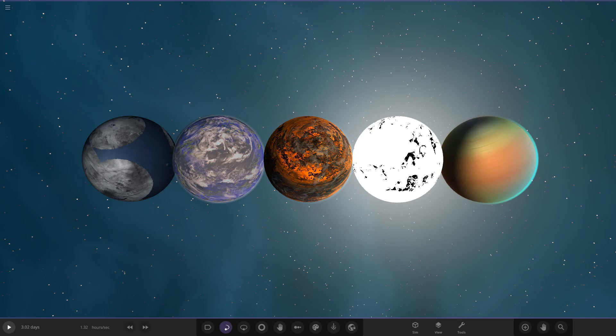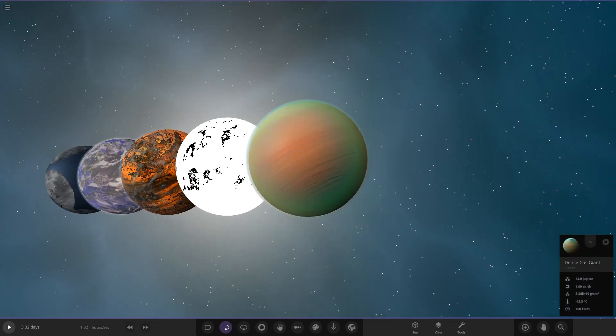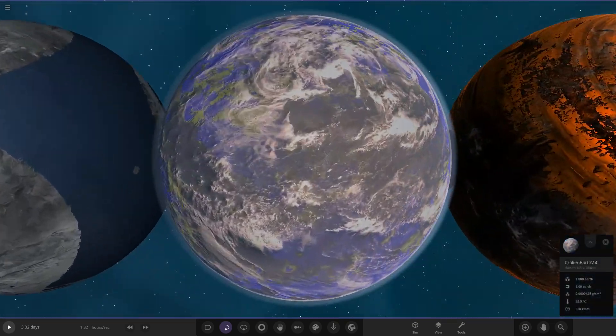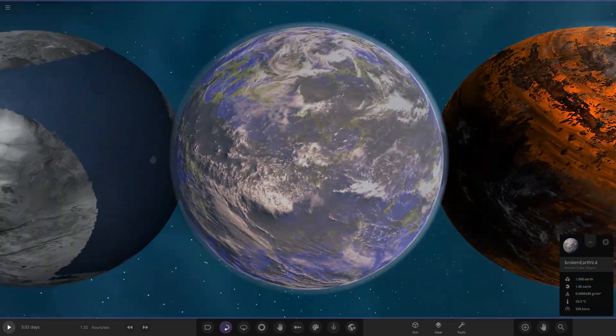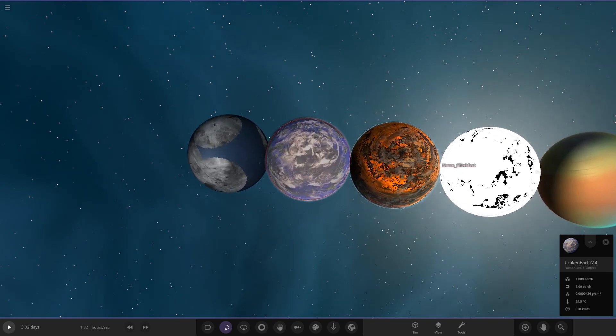Hello everyone and welcome back to another Universe Sandbox video. Today we're doing another object competition, but before we get into today's objects we need to go over the results of the previous episode. Looking at the votes, it's actually a tie between Mad Planet Guy and Siren — Mad Planet Guy's dense gas giant versus Siren's Broken Earth version 4.0. I've set up a tiebreaker vote, so we'll be announcing the winner in the next episode.